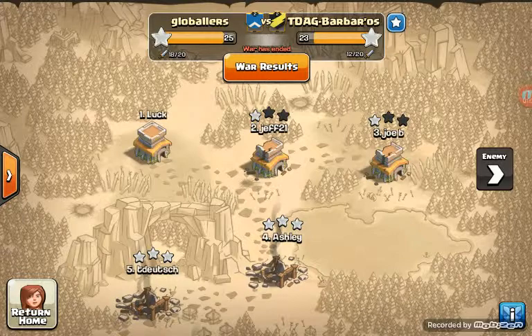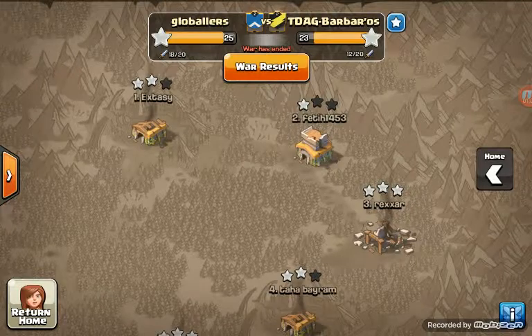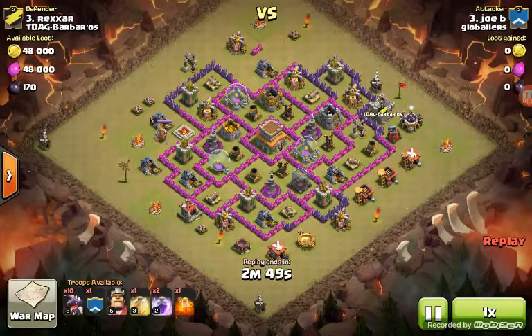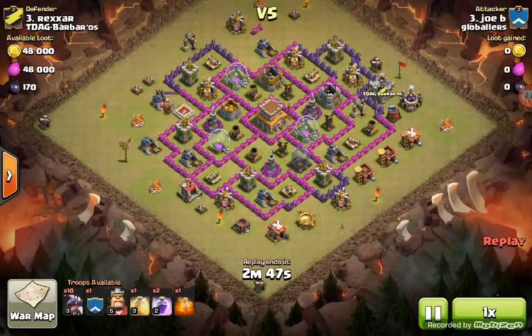I'm going to show you Joe B's attack, because I feel like that was the best attack we had. It was a 3-star — he 3-starred his equal. He went with all dragons and got the 3-star for us. It was actually our first attack of the war, so he started off the war very nicely.